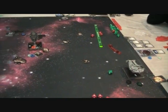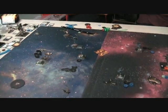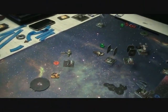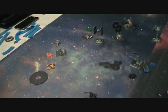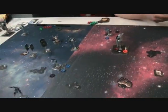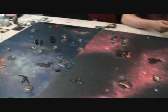The Rebels only have three ships left, and we haven't lost anything yet. Wedge finally destroyed one of our ships — we lost Guri, our first loss. Wedge has no shields left. We've pounded on the Y-Wing. The Outrider and Headhunter are trying to come back to the battle.